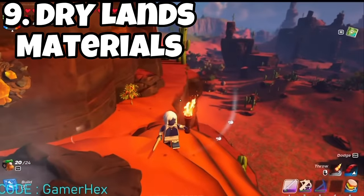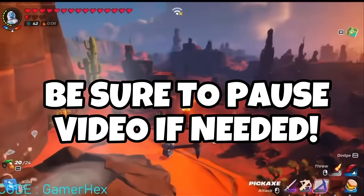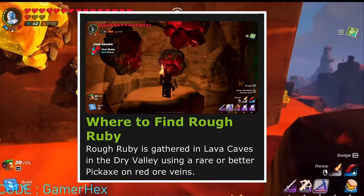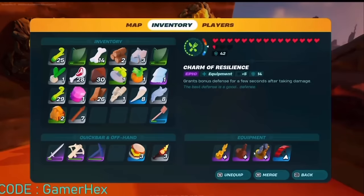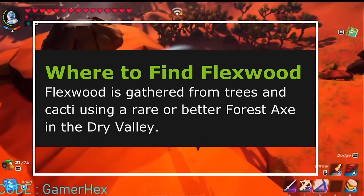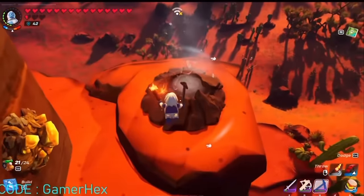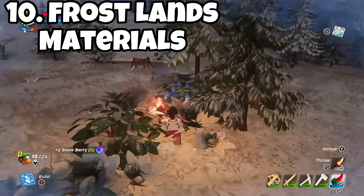Some items are exclusively found in the dry lands, so you must go there to progress. You can mine copper in the dry lands caves, rough ruby, obsidian, and bright core from lava caves, and flex wood by mining cacti on the surface. To find rough amber, you'll need to mine the formations on top of the mesa plateaus.